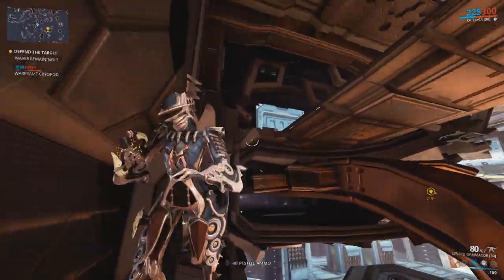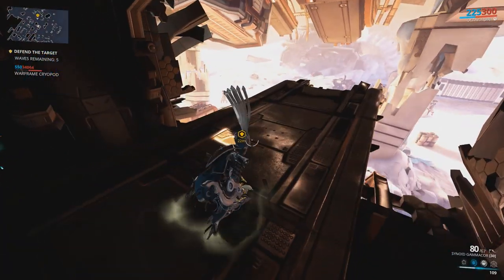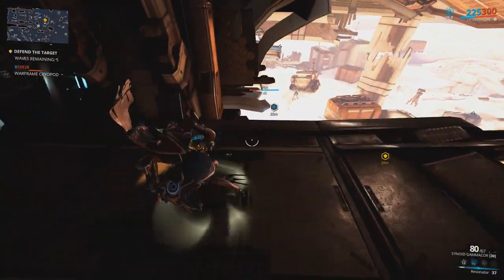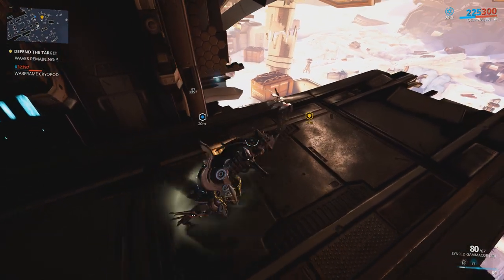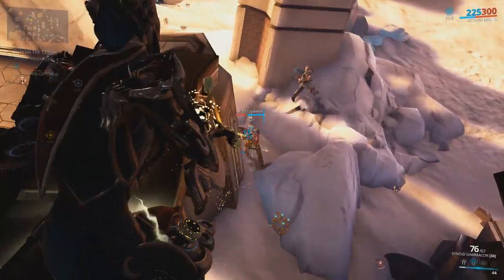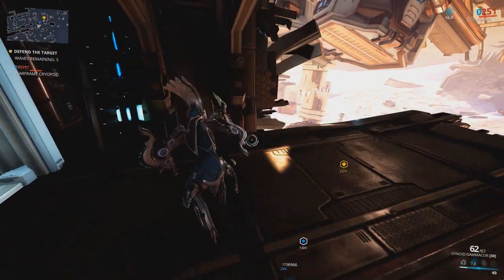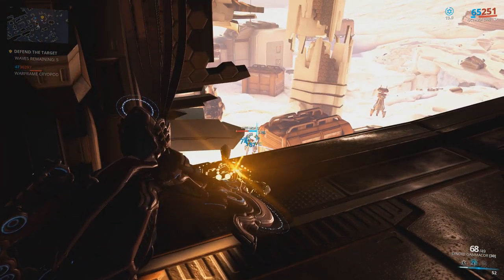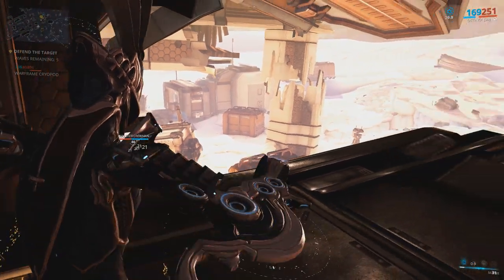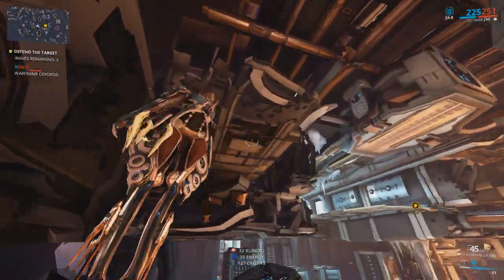For solo play, it is suggested that you use tanky frames with slam and heavy slam melee attacks. Hildryn casting her 2 and 3 while slamming worked great. Inaros and his Desiccation, so you can open enemies up to finishers when you have enough energy, helped with at least the survival run. Revenant's enthralled units can also assist in taking down multiple units. For solo play, Octavia using her Mallet and Resonator while hiding worked extremely well, at least for the defense mission.